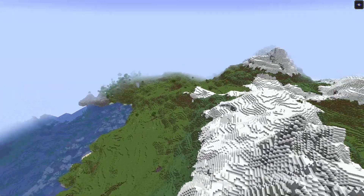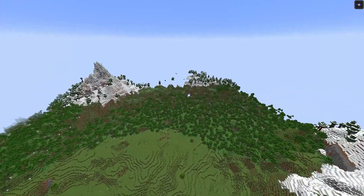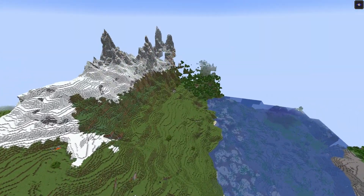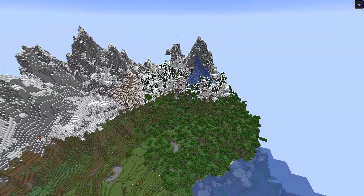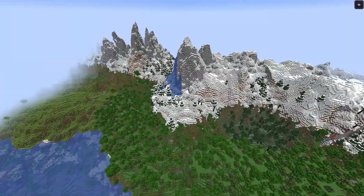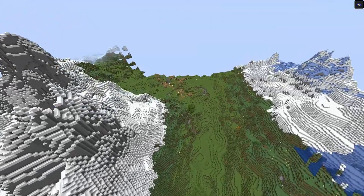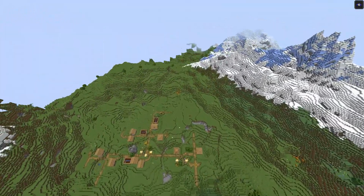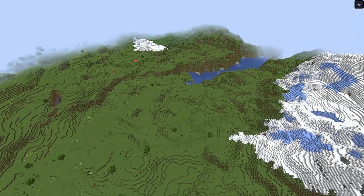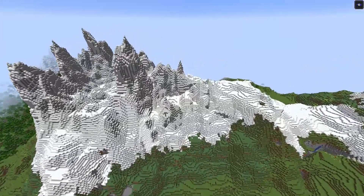It looks absolutely phenomenal, and then it gets even cooler — if you go over the hill you have more mountains, more mountain range. You could build here if you and your friends were looking to set up in one of these seeds. This would be a perfect spot for two or three friends, each with their own individual area.